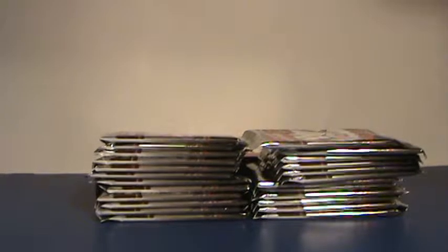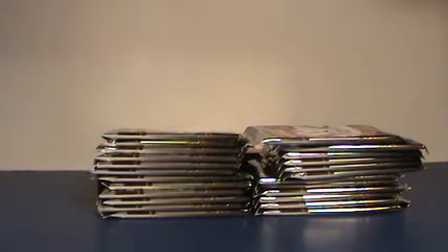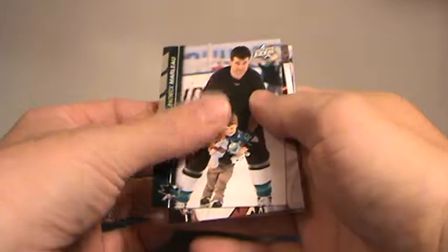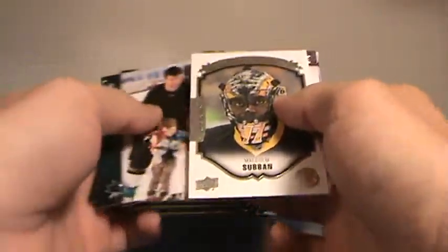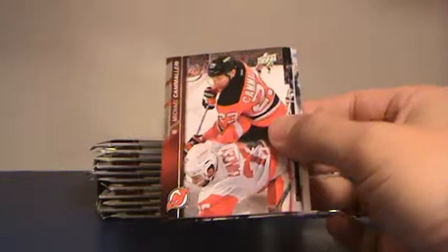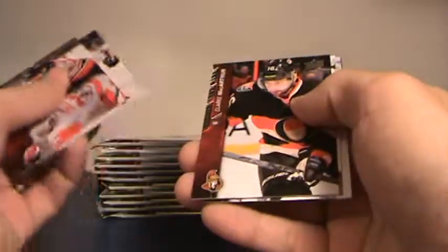Alright, are we ready? Here we go. On the checklist on these, unless it's a hit, I'm going to hand out the checklist to the team with the player on the left side of the card — unless it's like the Young Gun checklist, and then they'll be a random. Malcolm Subban, Boston rookie, portrait. Who got Boston? Tony — good start.